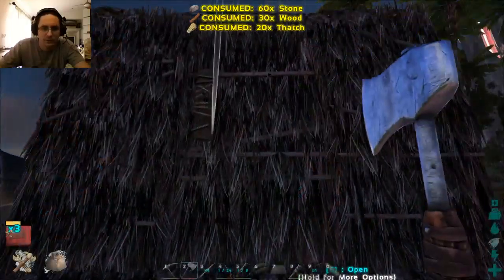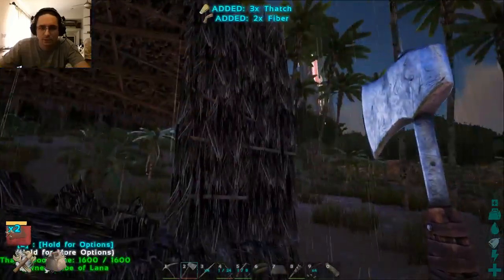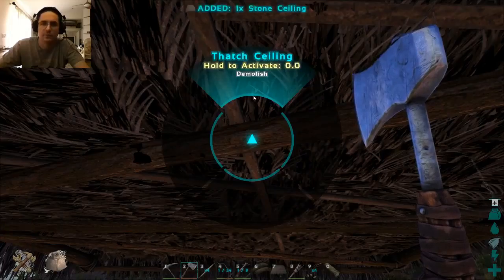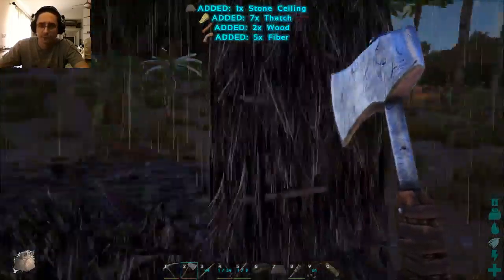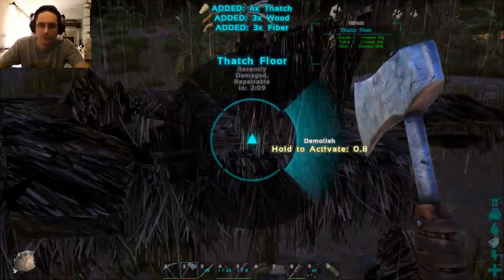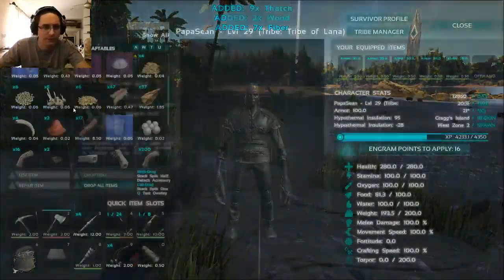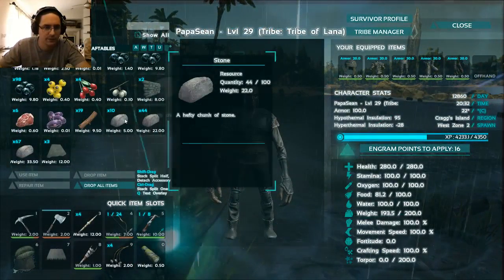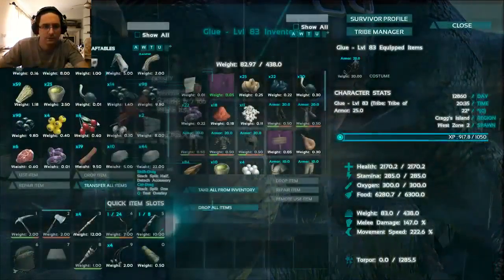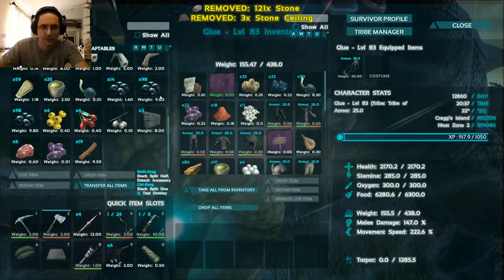Let's go ahead and demolish the door while we're working on this. We don't want to demolish the door frame or the foundation until we get the ceiling done. The problem with demolishing a supporting structure like this wall here before demolishing the roof is it would break the roof, but you would not get any resources back. So we're going to demolish that as well. Alright, so we've got ceiling tiles — nice. We've got plenty of stone, not enough wood to do much else. So we're going to transfer the stone back over and do the ceiling tiles.